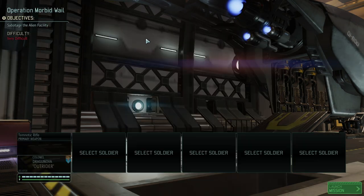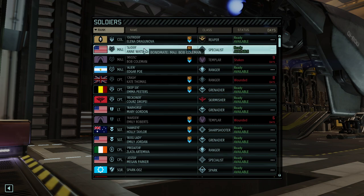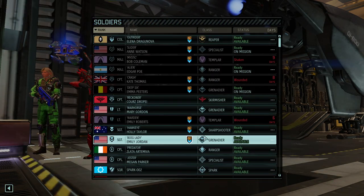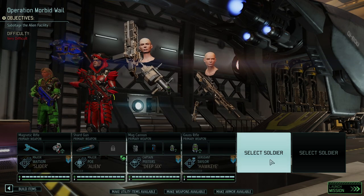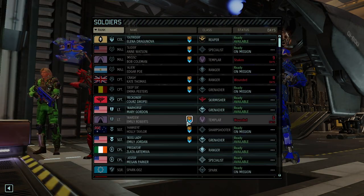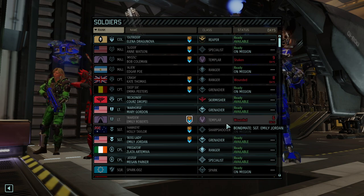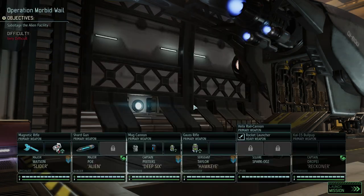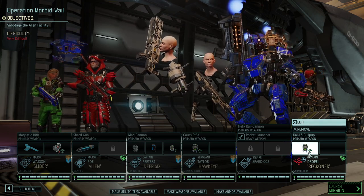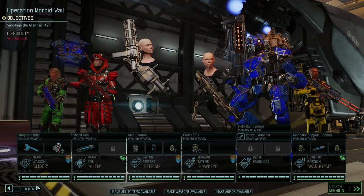In terms of our team, we're not taking Outrider because she's already a Colonel and I want to make sure that guy gets as many potentially upgraded units as possible. We're taking the holy four base classes, Sharpshooter included. I'll need to fix the loadouts — they look terrible. On top of that, we're taking the SPARK. Unfortunately both Templars are wounded beyond being able to be sent into battle, so we could go for a Skirmisher, but I'd much rather go for another Grenadier.